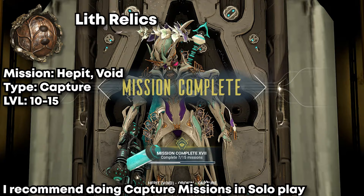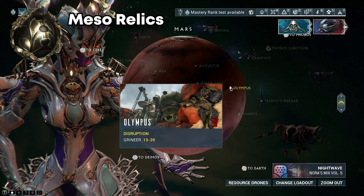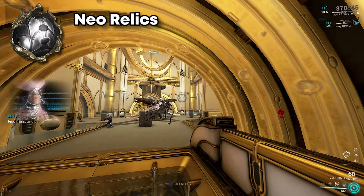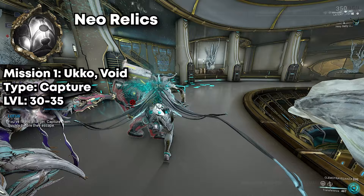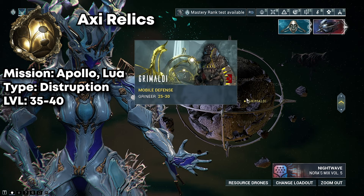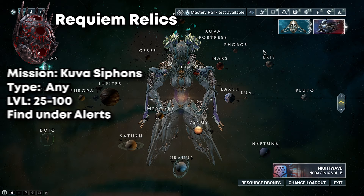For Meso Relics, it's recommended to farm the Olympus Disruption Mission by doing waves, or the Ukko Void Capture Mission — just go fast on that. For Neo Relics, the Ukko Void is again recommended, but you can also do the Ur Disruption Mission on Uranus. For Axi Relics, the Apollo Disruption Mission on Lua is the standard recommendation — you'll probably unlock this later in the game. Lastly, Requiem Relics are for Kuva Liches and drop from Kuva Floods and Kuva Siphon Missions.